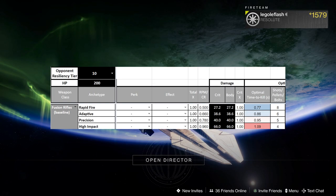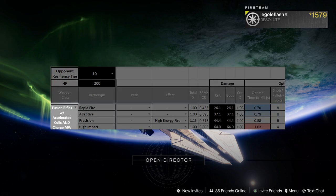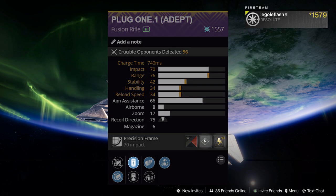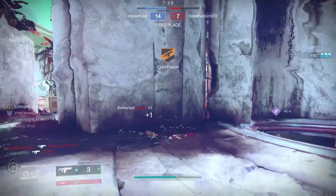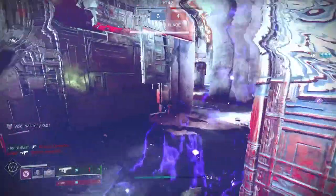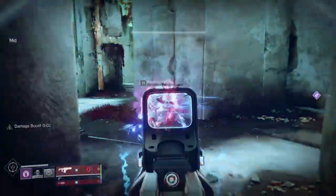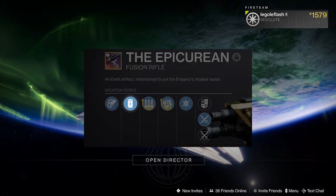For Precision Frame fusions, you might think you don't really need anything here — you're already 5-bolting at any resilience. But how about going for all charge time perks on your new Adept Plug One and still hitting that 5-bolt kill at every resilience level? Charge time masterwork, Accelerated Coils, plus the Adept charge time — that thing is insanely fast, and now you're doing it without changing your bolts to kill. Maybe you just wanted to run Accelerated Coils on your Epicurean — you can do it without hurting your bolts to kill, thanks to this damage boost.